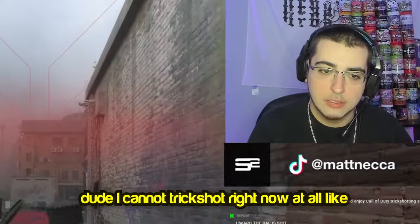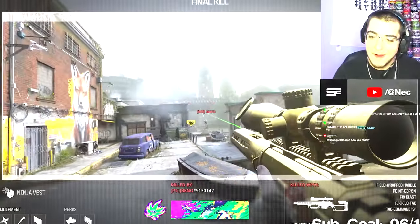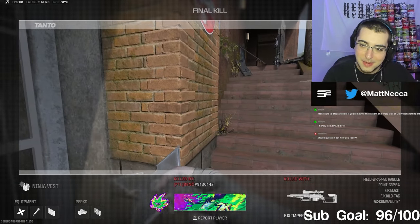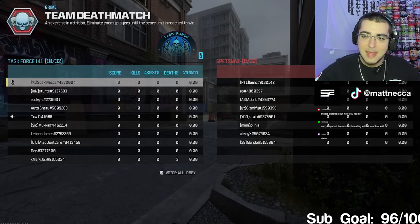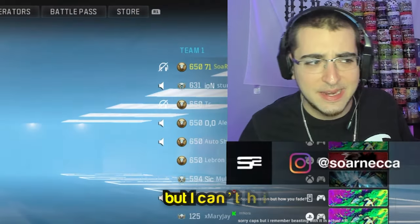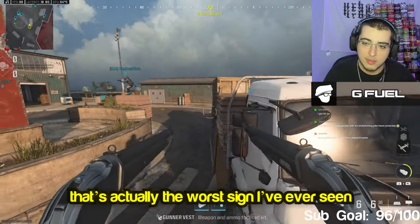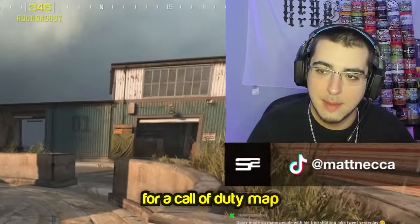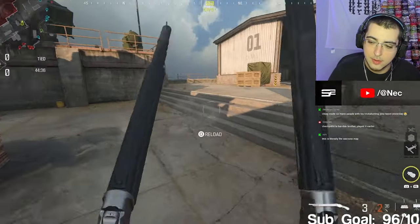Dude, I cannot trick shot right now at all. Being over the window shot or the balcony shot - I lined it up a little bit, but a shot's a shot. Let's see what Checkpoint's got to offer. I've gotten trick shotted on Grime, I've bailed multiple trick shots, I've hooked up multiple fire trick shots but I can't hit. You can't even get on this truck - that's actually the worst sign I've ever seen for a Call of Duty map.